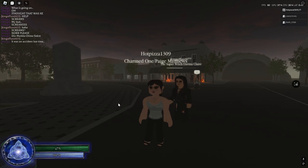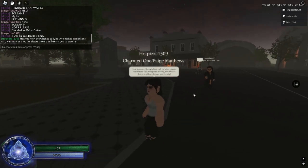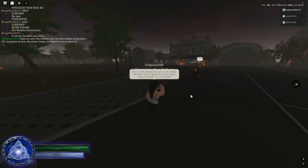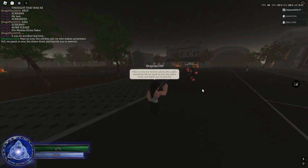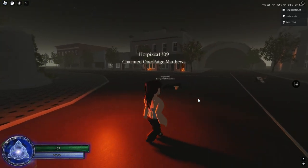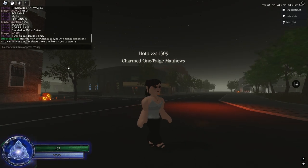The spell goes: 'Hear us now, the witch's call — he who makes Samaritans fall, we speak as one the sisters three, and banish you to eternity.' It will kill any person in the server, just like the head orb does. It can kill anyone in the game, but they have to be under 70%. It looks like this.